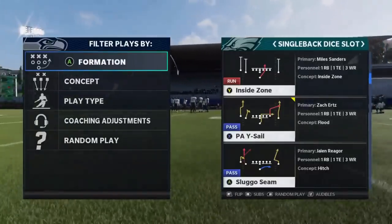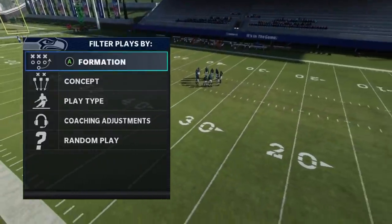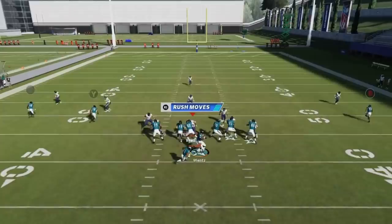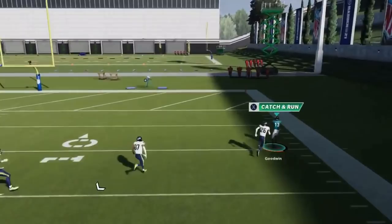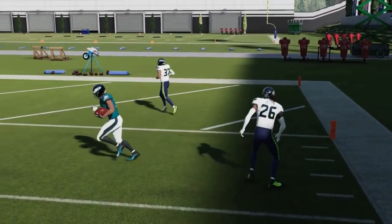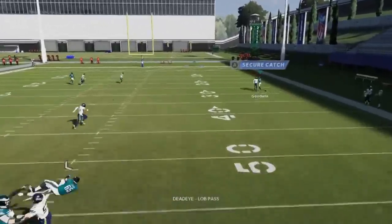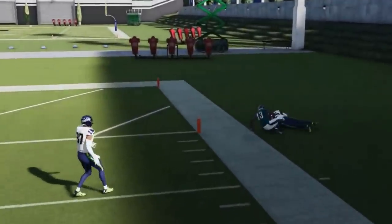Next up, we got the Sluggo Scene. This is another cover one play. The B route here is just designed to go away from the cover one safety. There's no adjustments needed. You just have to watch and make sure that he actually gets separation. Because even though it's a good route, it's not always there. And sometimes you've got to float it up and just outspeed your cornerback to it as well.